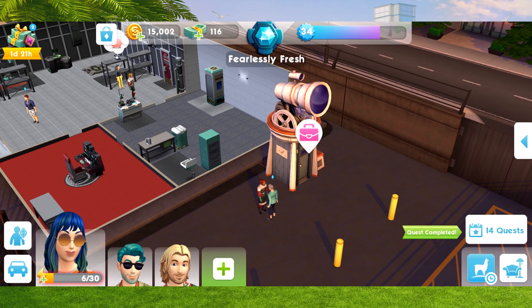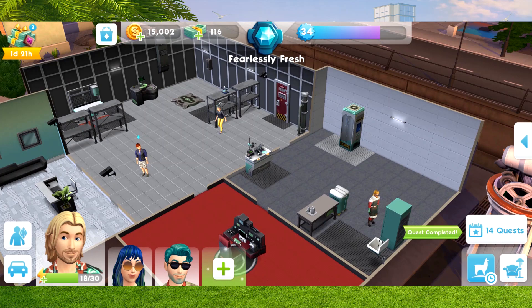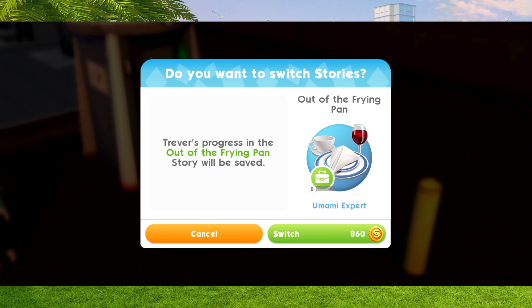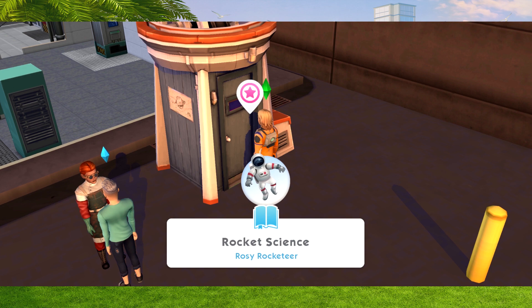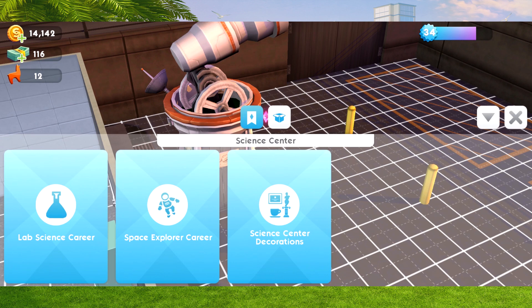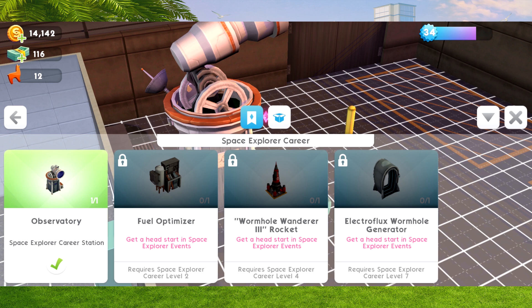This is the item that will kickstart the brand new career. Grab a sim you want to start this career - tap on it, and you'll get the story to tell, which is the rocket science story. Tap on it and it will ask whether you want to switch the career they're already in. I want to do that and start! I'll get them to do a quick shift. We can also get the Fuel Optimizer at level 2, the Wormhole Wanderer Rocket at level 4, and the Wormhole Generator Electro Flux at level 7.